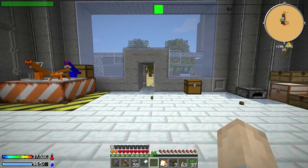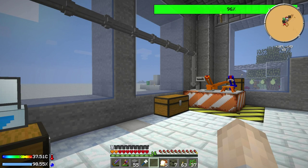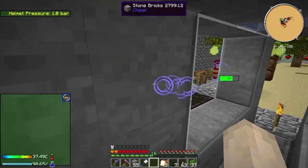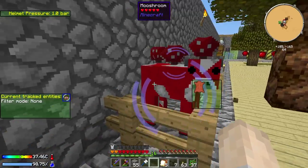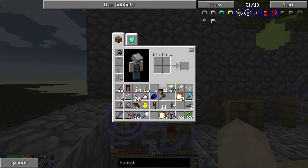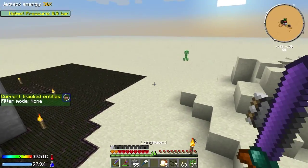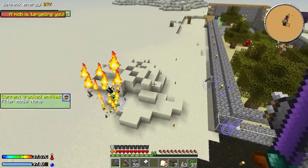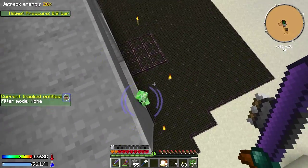Let's take it out and see what that does. Now I assume it's just going to put like a marker over any entities that are around us. That is so cool - it's registering our chickens and the mooshroom. Health, this animal can be bred, target. Man I wish I had played with pneumatic craft sooner. This is like one of the coolest mods I've ever seen. Are you going to track creepers? Oh it's tracking the skeleton. Please don't shoot me - oh you shot me. So it does track enemy or unfriendly mobs as well, you just kind of need to get close enough for them to register. That is so cool.